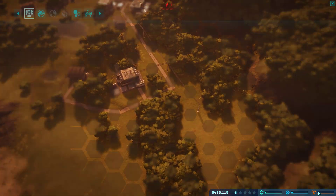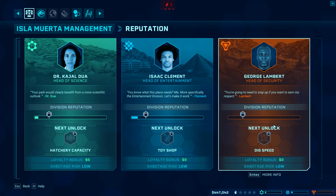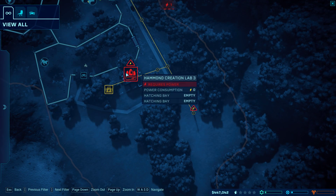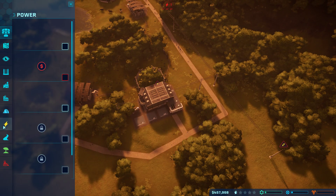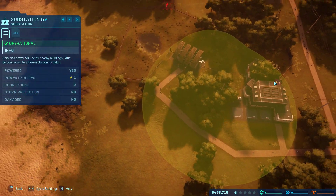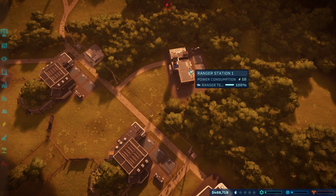What we need to do is get a security mission. How do I get a security mission? It needs power - it's got power. How do I see the power grid? There it is, it's got power - maybe there's not enough power in the power plant.